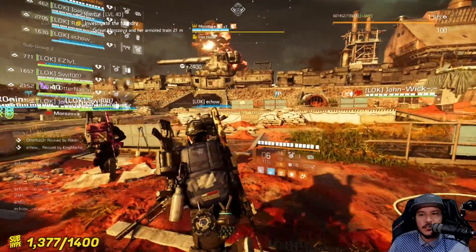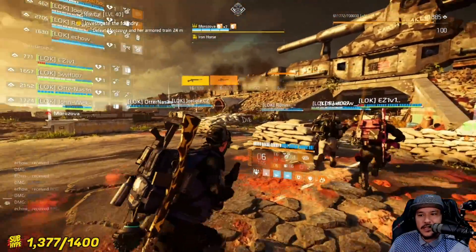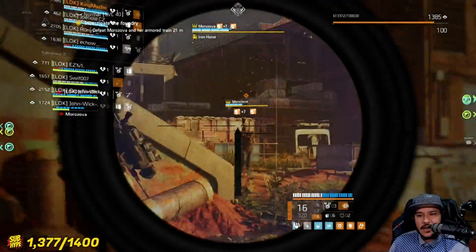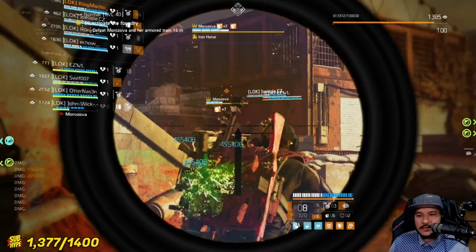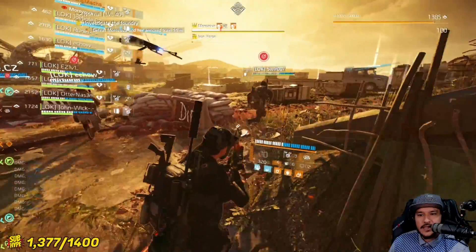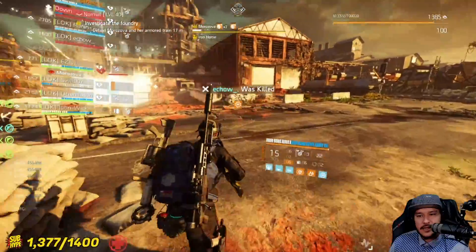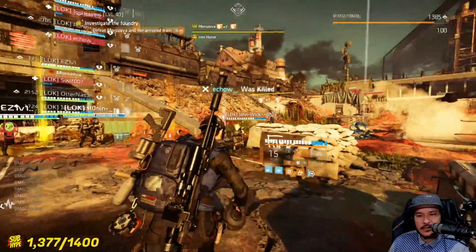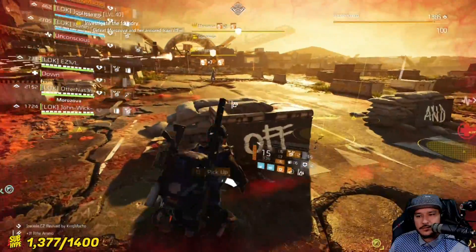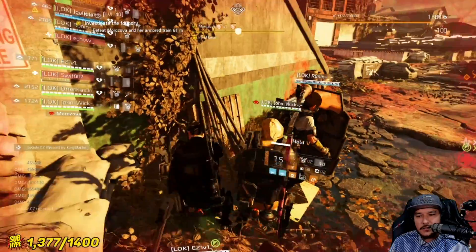After you destroy every cart on the train, you have to hit the machine gun one more time to destroy the middle of the train. The middle of the train gets destroyed by the machine gun, and then you're gonna go to the bottom and DPS her again. She's gonna do a mortar phase, and then you'll just have to kill her again after that. It's pretty simple — we just have to get our mechanics down and understand how we should play. I hope this guide helps you guys.